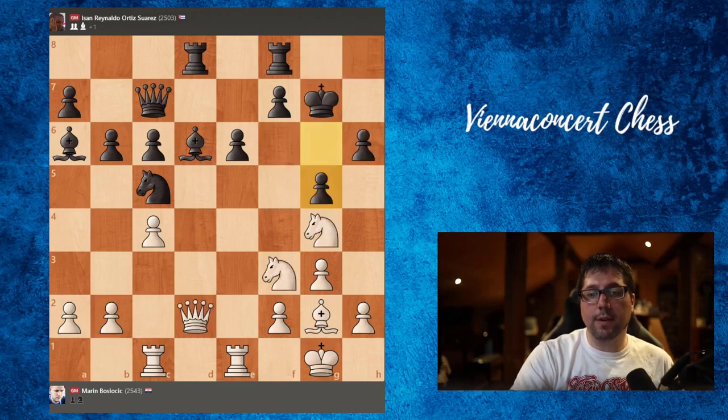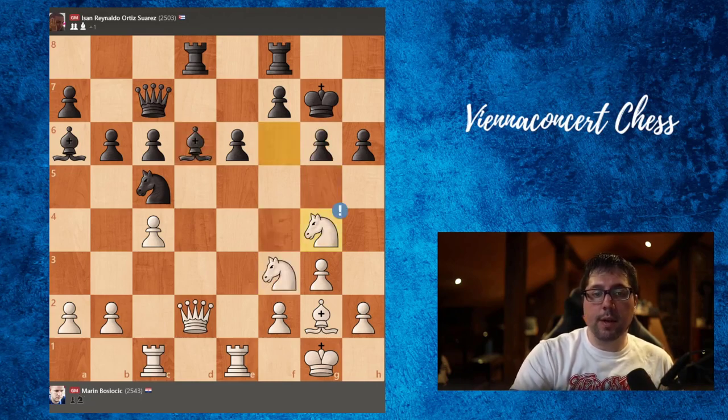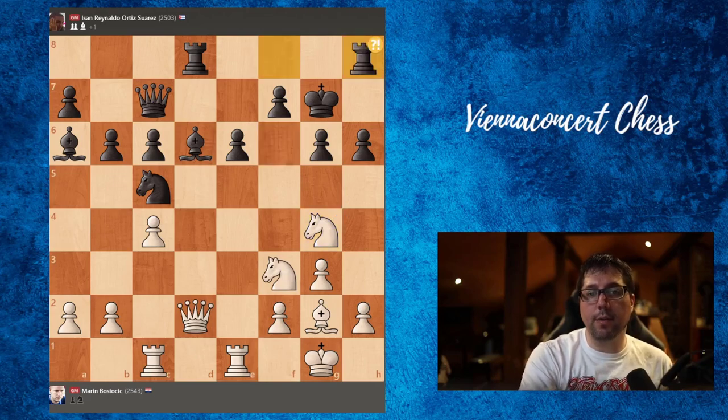So after this move, if we take on g5, black mustn't take here. And again computers suggest bishop to f4 as the best move. But actually black played rook to h8. Now queen to c3, f8. And here again e5 would be the best move, but black goes to g8.